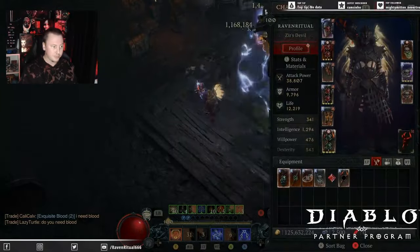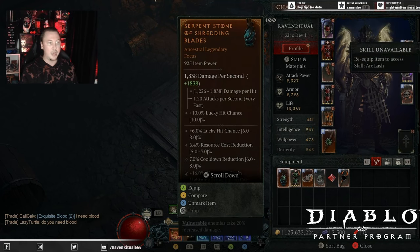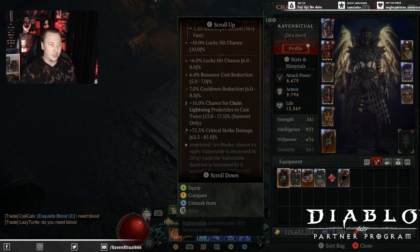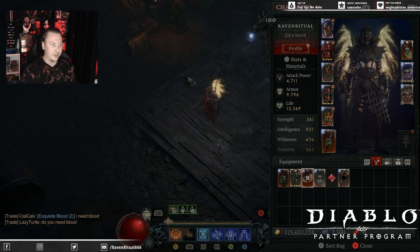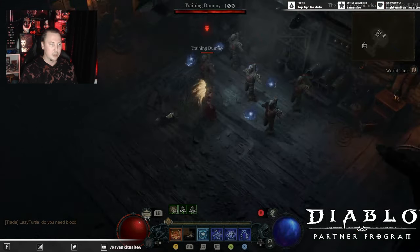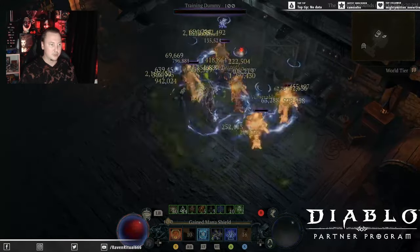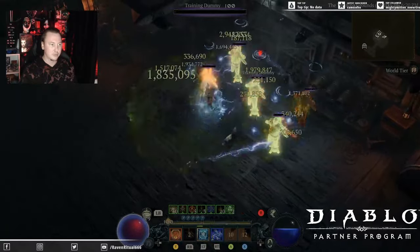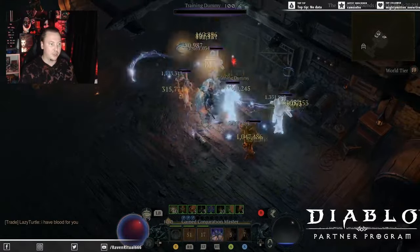Let's compare against what's more meta for chain lightning: lightning rod, Blade on a Sword for the crit damage, and Aspect of Shredding Blades for the additional vulnerable. Looking at one cast with Ice Armor — I'm actually doing more damage with the Vox Omnium, which is kind of crazy.